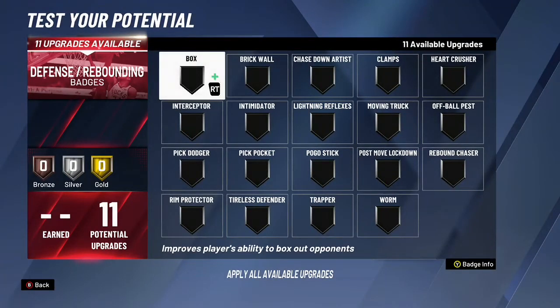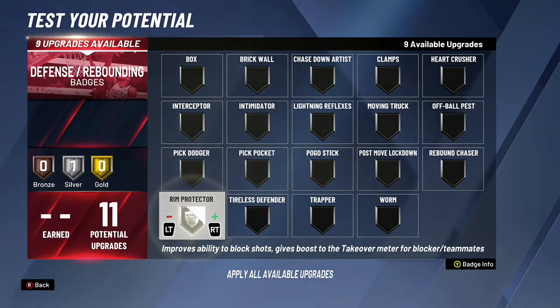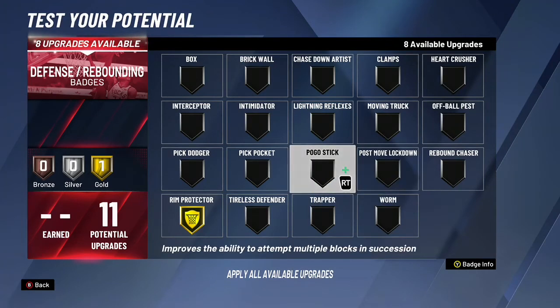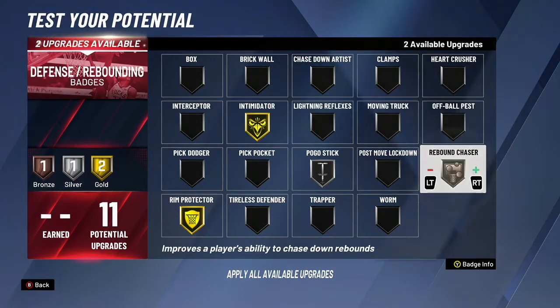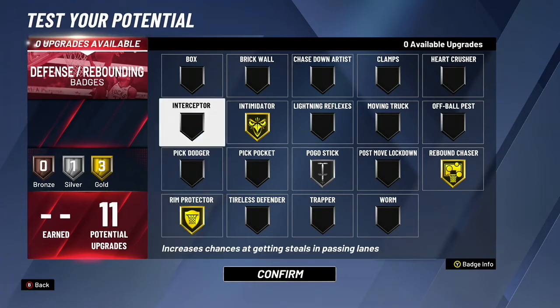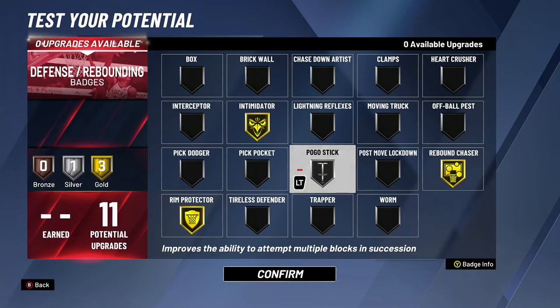In terms of defensive and rebounding badges, we have to think about this: we're going to be playing a lot of two-score because that's the fastest way to get rep, which means going up against centers — whether they're 7-foot, smaller like us, or even 7'3. We need the best badges to defend the rim and get rebounds. The best combination is gold intimidator and gold rim protector to protect the paint and get stops. Pogo stick is a great badge for this undersized build — being able to jump, contest, and jump again to get a rebound is essential. Rebound chaser helps get the boards. You can interchange gold rebound chaser and gold pogo stick however you prefer, but I'd stick to those four badges.